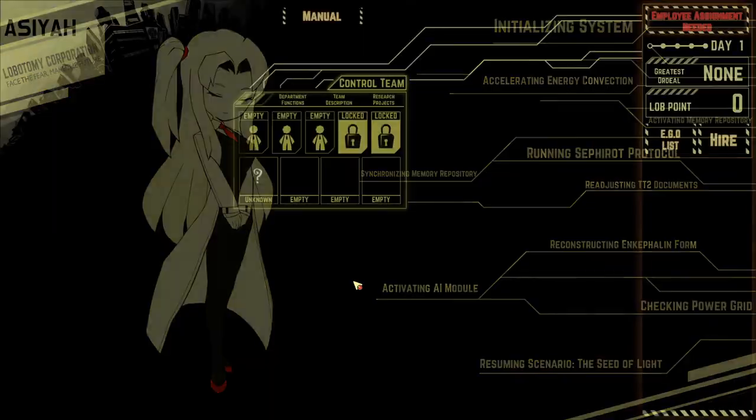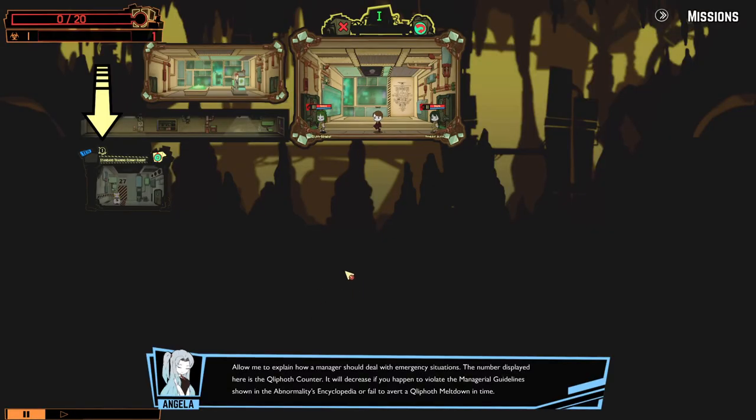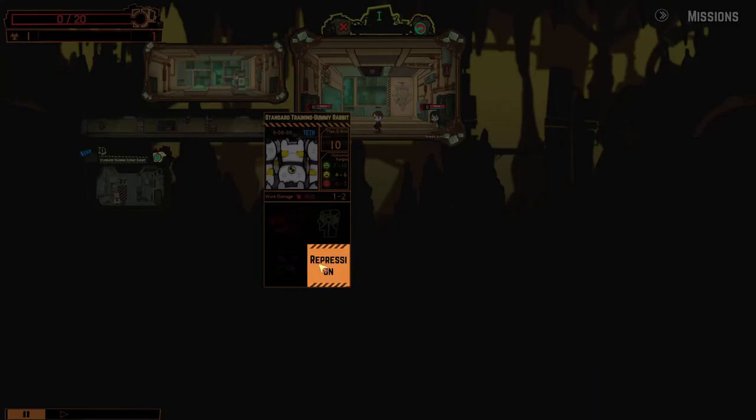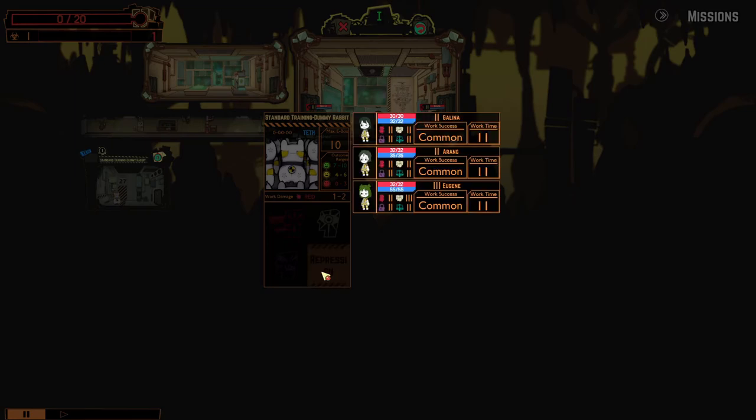So far so simple — a lot of information, you can tell it's an in-depth game. Allow me to explain how a manager should deal with emergency situations. The number displayed here is the Clifford counter. It will decrease if you happen to violate the managerial guidelines shown in the abnormality's encyclopedia, or fail to avert a Clifford meltdown in time. So we don't want this to drop to zero. Shall we find out what happens? Let's not. Please select the containment unit and order an agent to perform repression work.